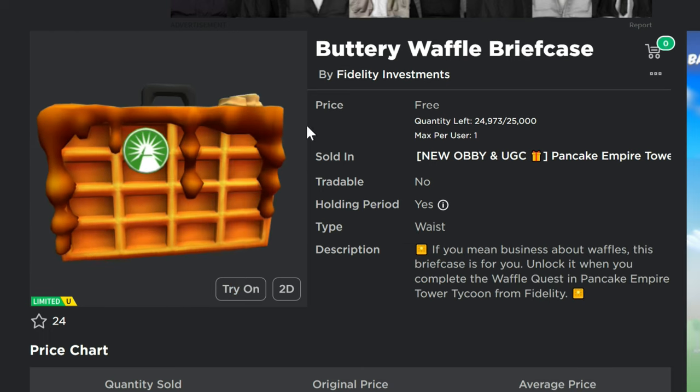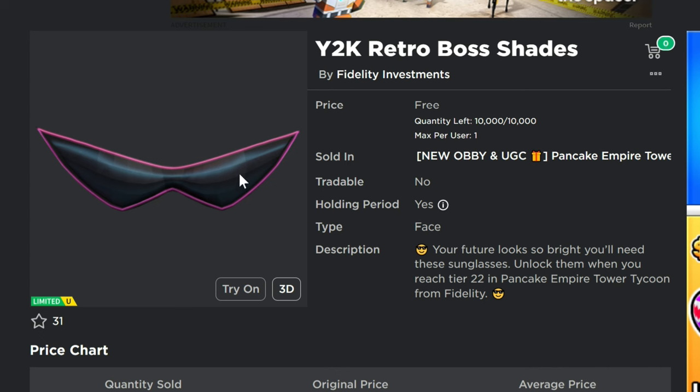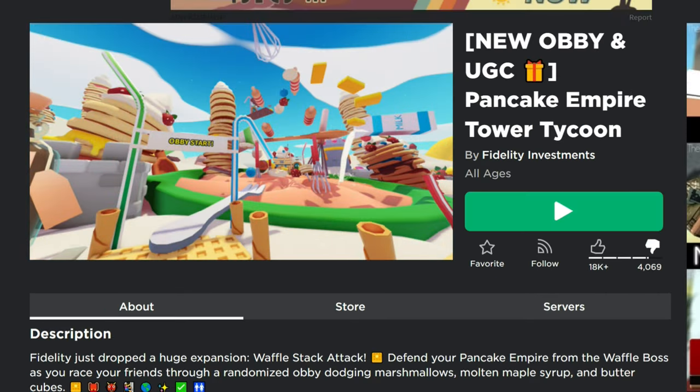There's 25,000 of the Waffle Briefcase, 50,000 of the backpack, and 10,000 of the Y2K Retro Boss Shades. I'm not sure about the Y2K thing, because that was such a long time ago.